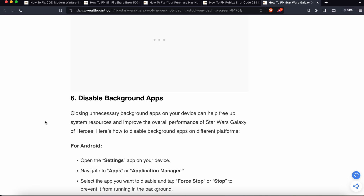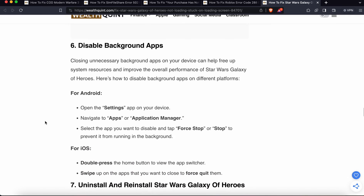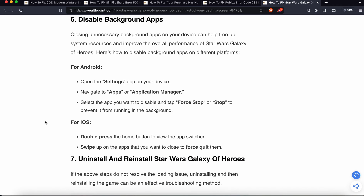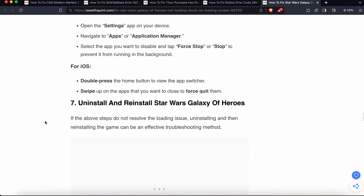If the above five steps are not working, the sixth option is to disable background apps. Other apps can create issues because the game needs memory, processing power, and battery. Closing unnecessary background apps can help free up system resources and improve overall performance. Go to Settings, navigate to Apps, select the app you want to stop, and tap Force Stop to prevent it from running in the background. For iOS, double press the home button and swipe up on the apps you want to close.